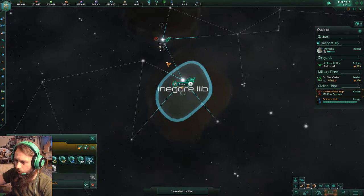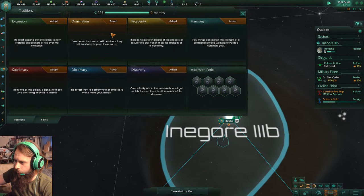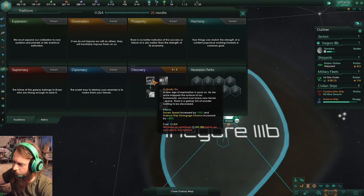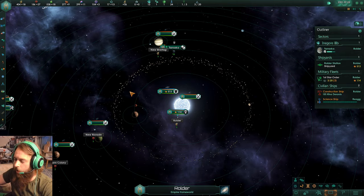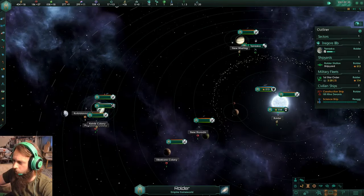Commercial pacts no longer cost influence to maintain — I might have to pick that up. First tradition — go ahead and go with Discovery, that's typically my go-to. The City World thing, maybe I'll go that route. Arcology Project — yeah, I think that'd probably be good for a Megacorp to do.